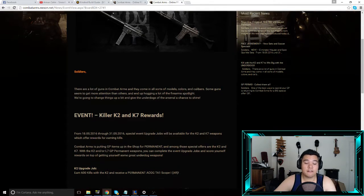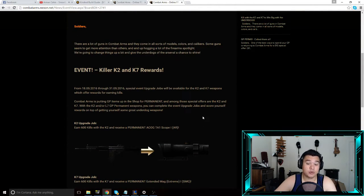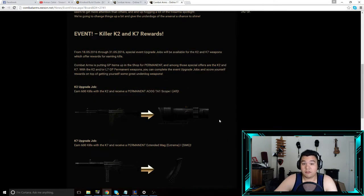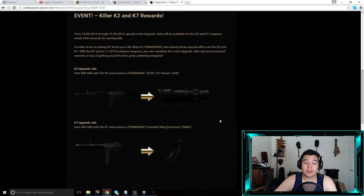Basically the event is: if you get 600 kills with the K2 you receive a permanent ACOG TA1 scope for the AR — so I'm guessing, though I don't know if you can only put it on the K2 specifically. If you get 600 kills with it, you get a free permanent scope, which is pretty good. And for the same thing with the K7: get 600 kills with the K7 and receive a permanent extended mag extreme for the SMGs. I'm guessing you can use these across all ARs and all SMGs, and if that's the case that's actually really good — I really recommend it.